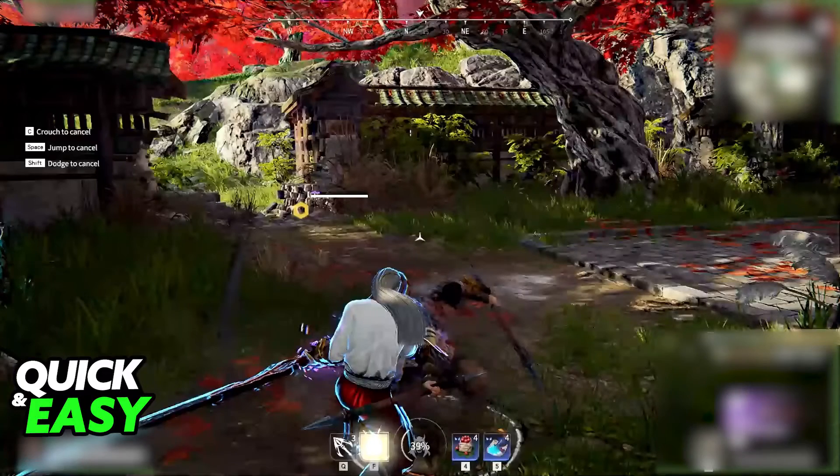A way to improve and get the upper edge when fighting other enemies in melee is by clicking the left mouse button and the right mouse button at the same time. You will notice that when you click left and right mouse button at the same time, your character will perform a parry. By doing the parry, you will be able to block an attack that connects at the same time you execute your parry.